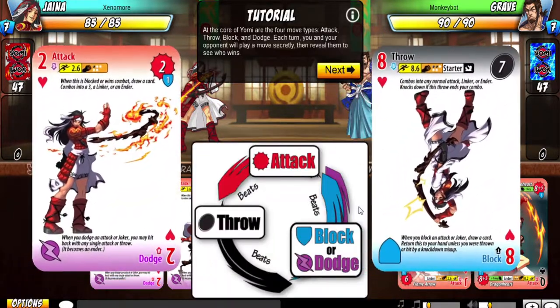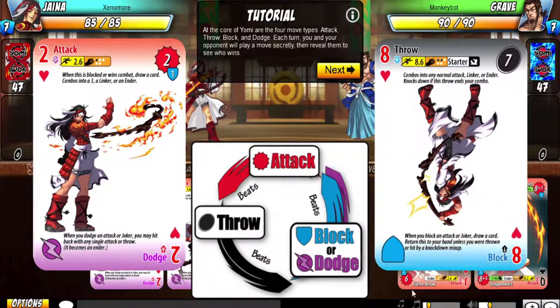Each card has two sides. Obviously, if you block or dodge, you'll be able to beat your opponent right afterwards, because if they attack you while you're blocking or dodging, you can get behind them or just parry them. Throws — you grab your opponent while they're blocking too much, and you get priority and can beat them up.